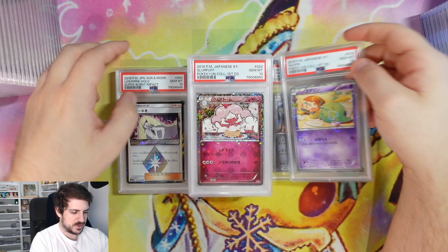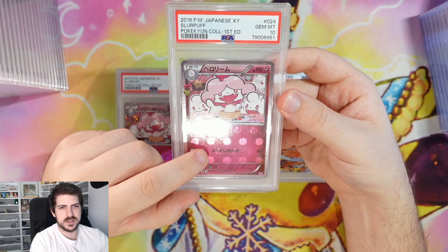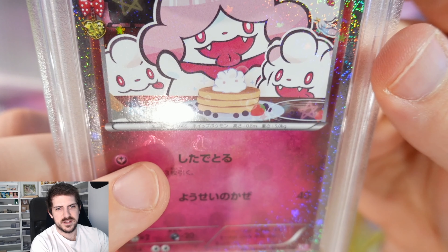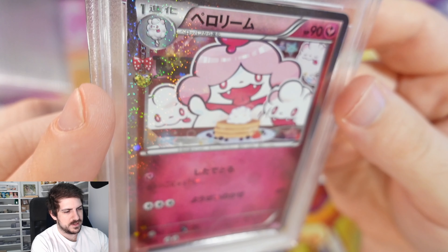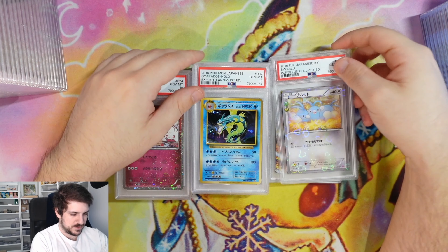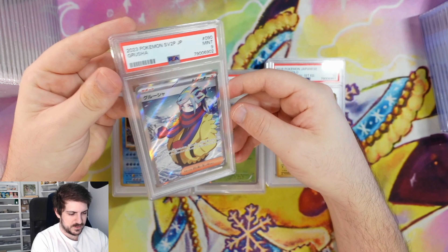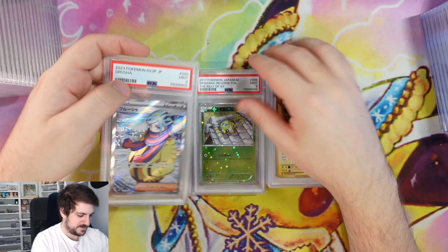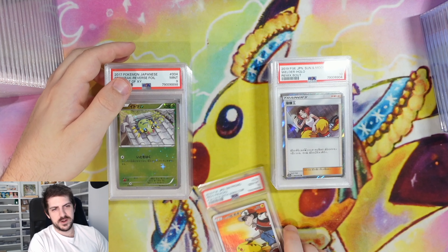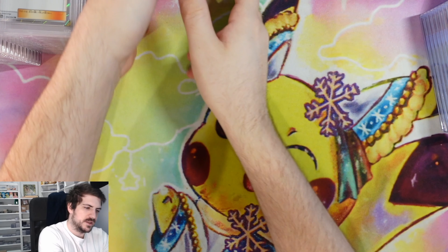Lusamine Prism, Pokecune — down the bottom there are like little cupcake or puffin things, some kind of sweet dessert. Pokecune is really good for that. Swablu, Gyarados 20th anniversary, Raichu. Spinarak 9. We got a Welder 10 and a Red's Pikachu 10 — very welcome sight, I'm happy to have these. I don't mind getting Red's Pikachu 10s.